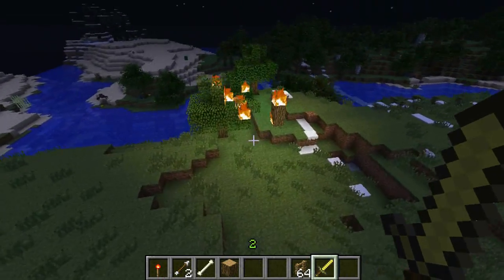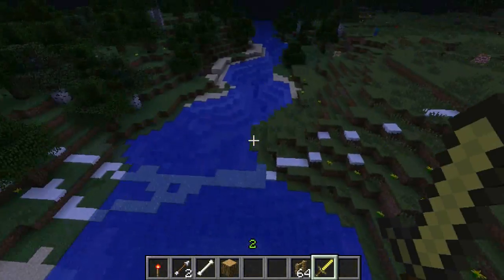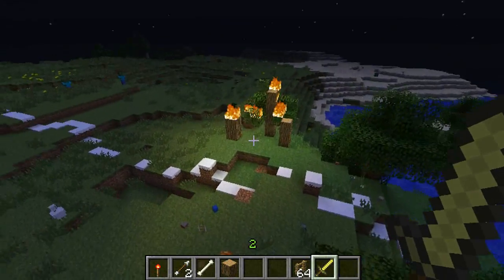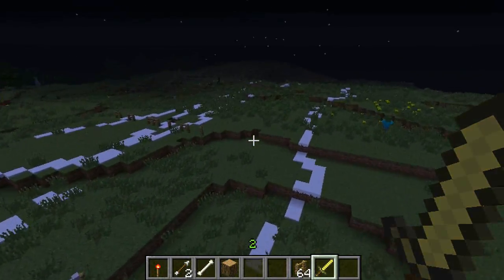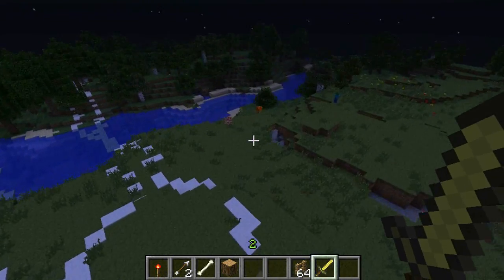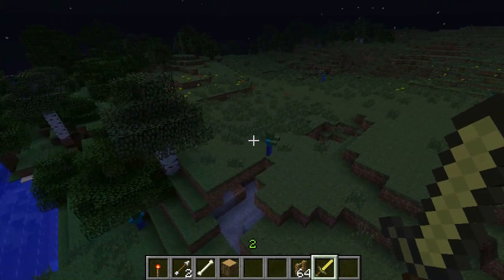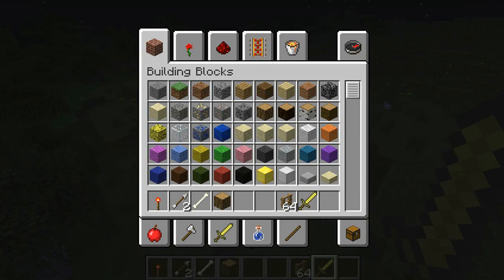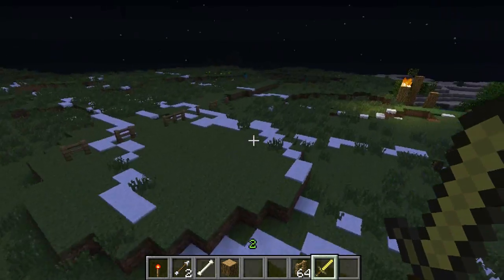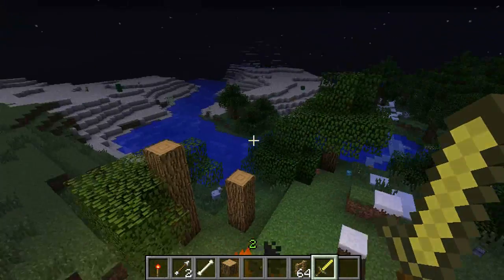As you can see right here, these trees and stuff are on fire. That is because the lava block, if it touches wood of any kind, it will light it on fire. And I noticed that the grass block, when it goes onto dirt, it will make the dirt into grass as well. And then I've noticed that if a log and a leaf block mix, it will make a tree.